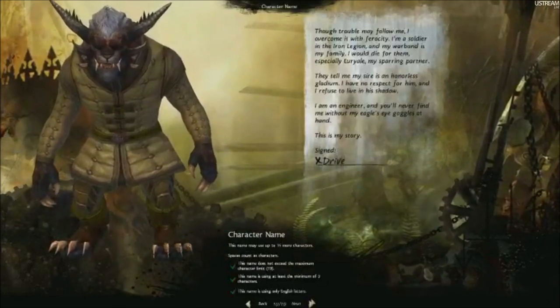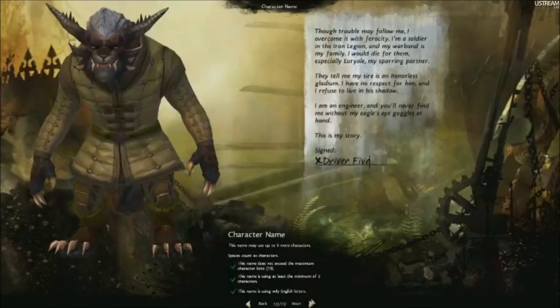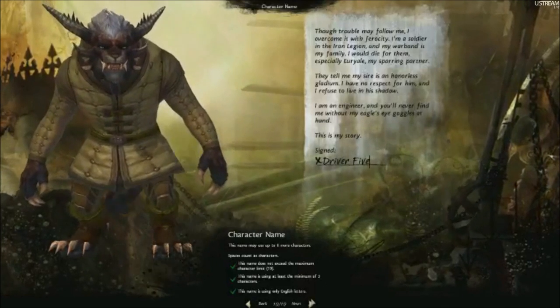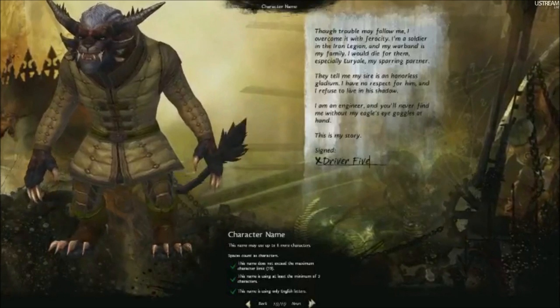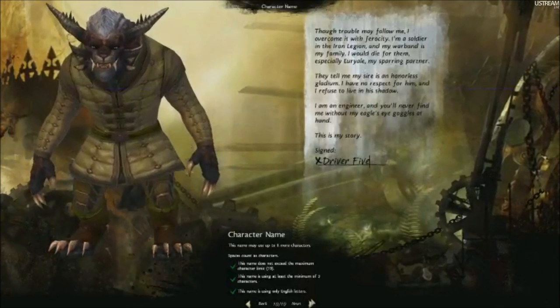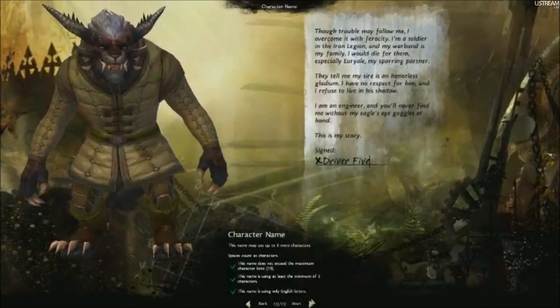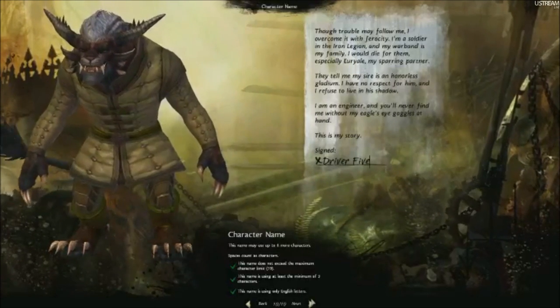Now you see a summary of the biography of your character. This is who your character is — this is their story. As you play through the game, you can go back and see the character's history, and a journal continues to update that tracks all the things your character has done. So you can read the story of who your character is and know who your character is in this game world.